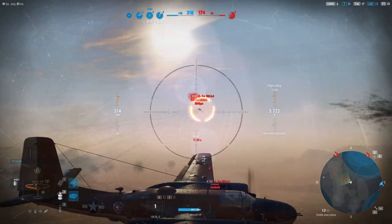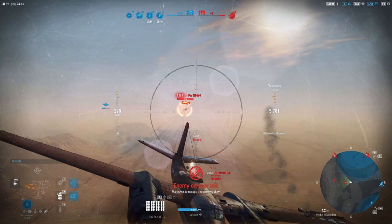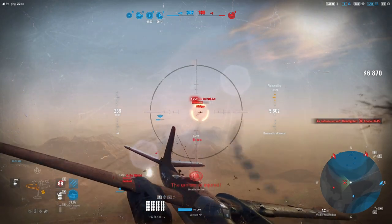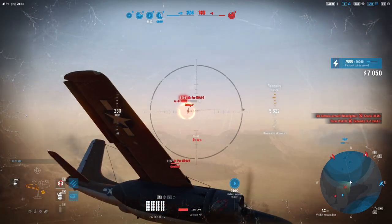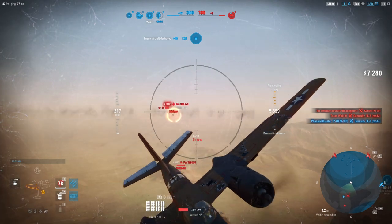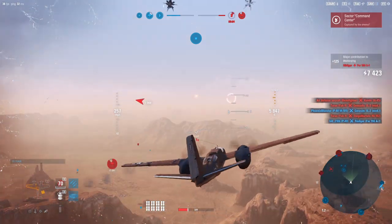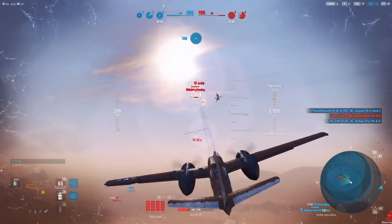Oh, a Focke-Wulf — not a good thing to find. Those things have a ton of forward firepower. Hopefully we can get a crit on his pilot or his engine — that'll keep him from chasing us. Getting those crits makes aircraft break off. That's something I actually picked up trolling the forums — I didn't know that. Apparently if you get a crit, bots break off from your aircraft.